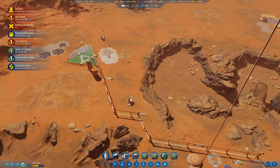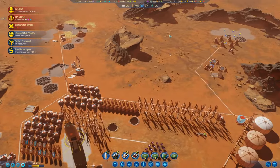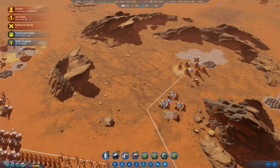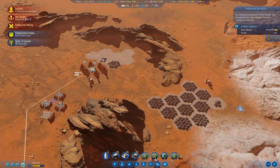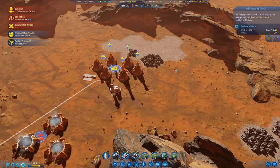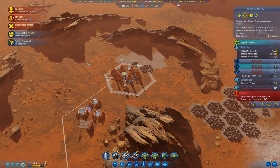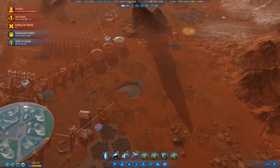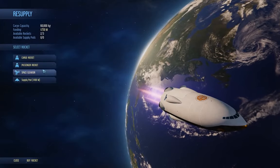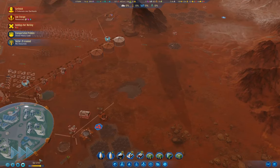Are we extracting rare metals anywhere? Well, we are. We've got metal extraction over here as well - oh, those need repair. It's these things that we're short on. Let's go over here and grab a bunch of colonists.